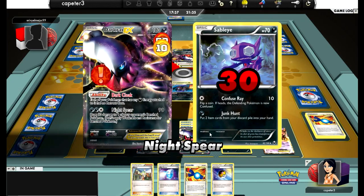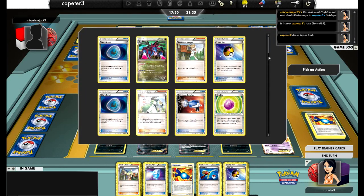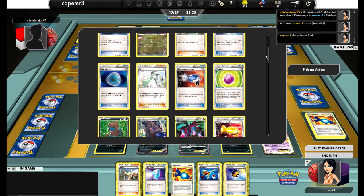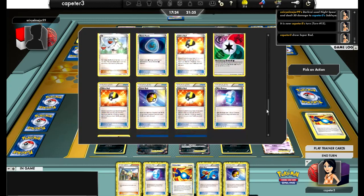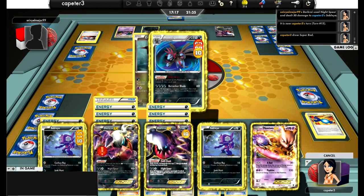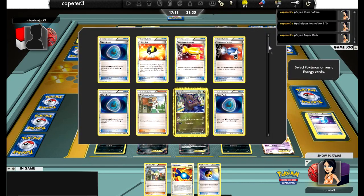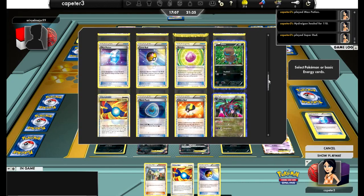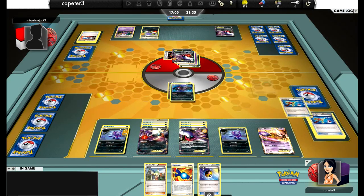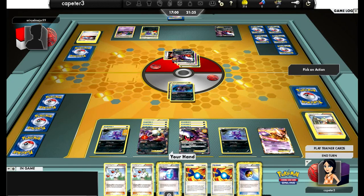He attacks and hits me for 110 with the Dark Claw, putting 30 on my Sableye — and there I hit the Super Rod. Can't believe it. The turn after I evolve, I hit the Super Rod. That's just how it goes, but I didn't have to give up a prize. Right now, because I only have three prizes left to take, I'm going to go ahead and burn that Max Potion on the Hydreigon so it's less damage he can do. Super Rod puts in Hydreigon, Hydreigon, Deino — and Bianca for four. I still don't hit an Energy or any of the Hydreigon line. Go figure.